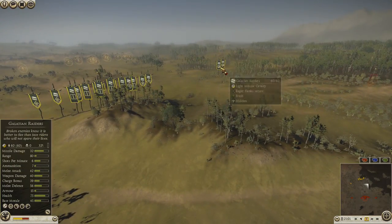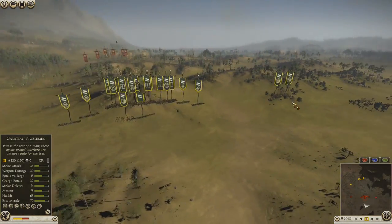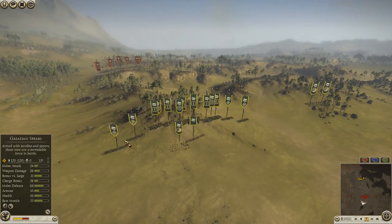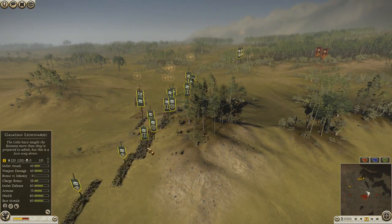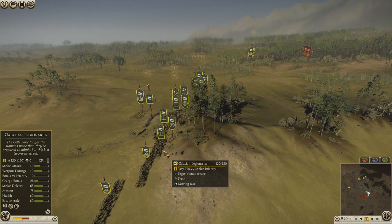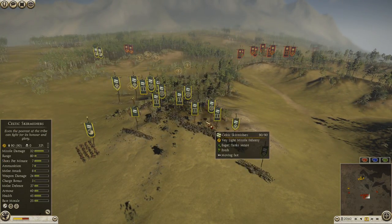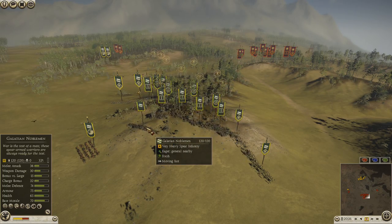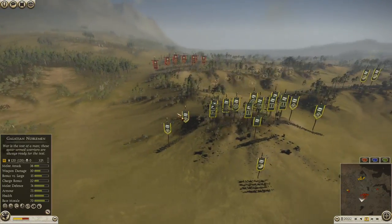I brought four Galatian Raiders, two on each side. I have four Galatian Spears on both wings, and my frontline is Galatian Legionaries, which I kind of like — they have quite a good staying power and decent attack and damage. And then I have three Celtic skirmishers, a light horse, and my general is a Galatian Nobleman. It's the only sort of general you can bring.